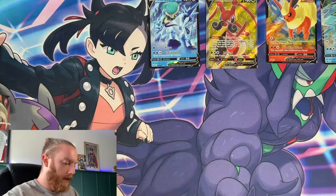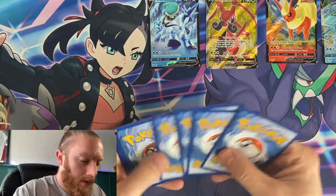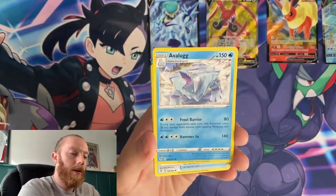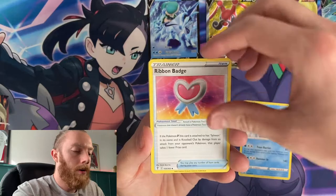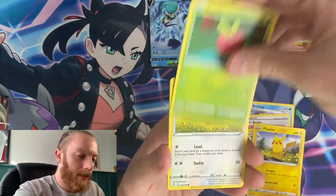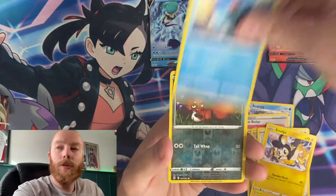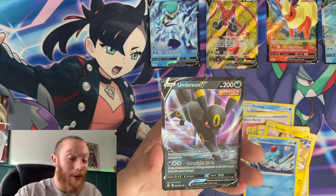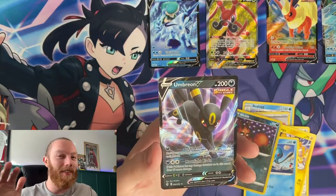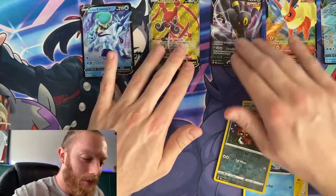Code card for you — here we go. We have an Avalugg, Ribbon Badge, Zweilous, Pikachu, Applin, Lilpup, Emolga, Tentacool, reverse holo Nickit, and an Umbreon V! Look at that — we're just adding to the Eeveelutions today with the Umbreon V card.